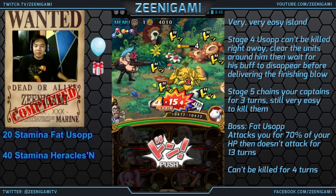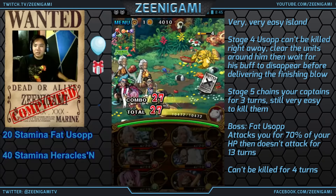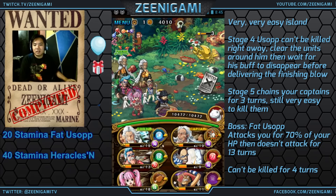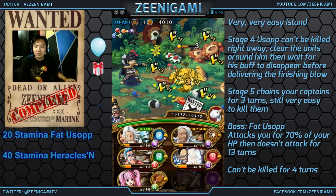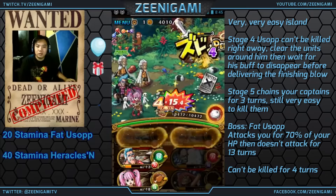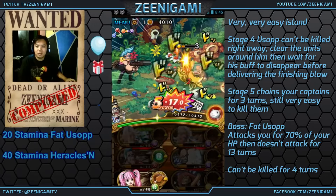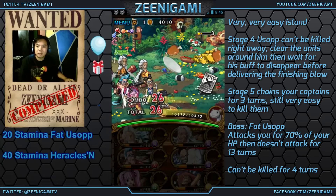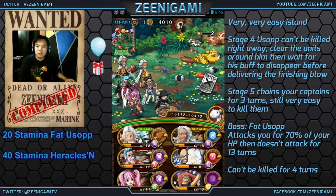I guess I'll end up stalling because I'm missing my perfects. So you notice the first stage is always going to be a seahorse with two minions. The second stage is going to be four fodder guys. The third stage is going to be these three — four units: a lobster, a teenage turtle, and two baby turtles. The fourth stage will actually be Usopp again, and he'll run away.